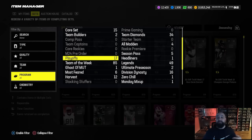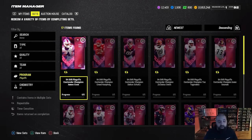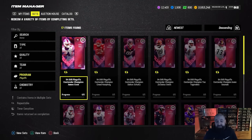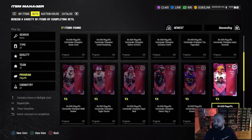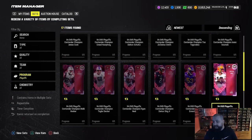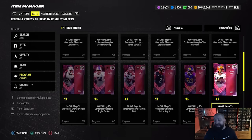Let's take a look at the playoff sets. A lot of people are wondering if there are playoff predictor sets - I don't see any in here, so they might not be doing that this year, maybe just for the Super Bowl. All of the 94 overall champions have the same requirements. I said this in last night's reveal video - I don't think there's one bad card out of all of these 94s. For the quarterbacks, either Tua or Jordan Love can get both set feet lead and hot route master together for a total of seven AP.